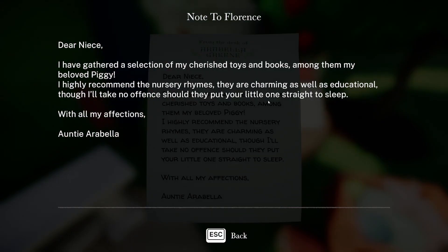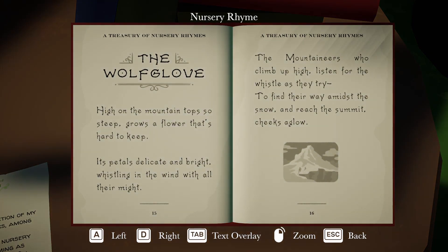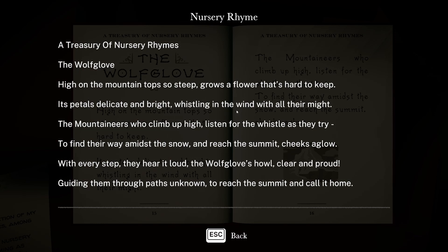"Dear niece, I've gathered a selection of my cherished toys and books — among them my beloved Piggy. I highly recommend the nursery rhymes; they are charming as well as educational, though I'll take no offense should they put your little one straight to sleep. Auntie Arabella." Oh, the Wolf Glove! "High on the mountaintop so steep grows a flower that's hard to keep, its petals delicate and bright, whistling in the wind with all their might. The mountaineers who climb up high listen for the whistles as they try to find their way amidst the snow and reach the summit cheeks aglow. With every step they hear it loud — the Wolf Glove's howl clear and proud, guiding them through the paths unknown to reach the summit and call it home." So that's Wolf Glove.